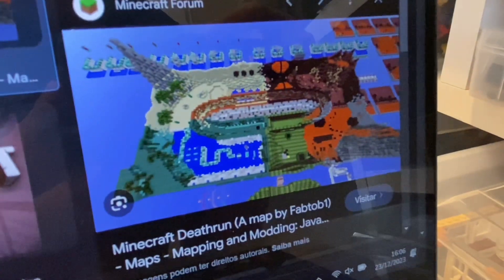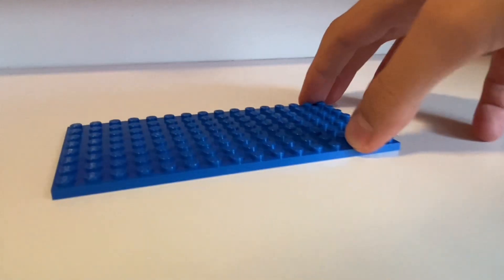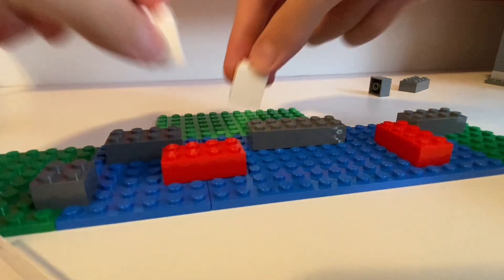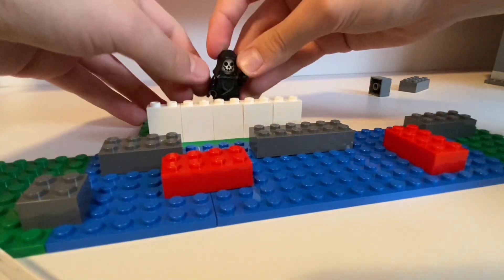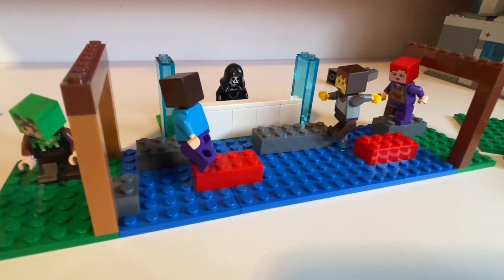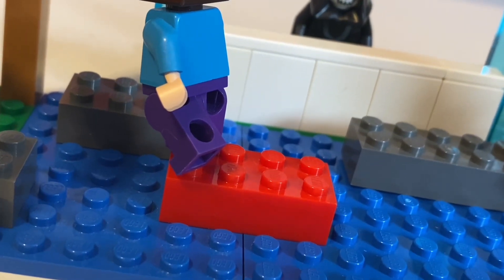I know it's not Minecraft-accurate but it's the best I could do. I'm not going to build an entire Death Run map, so we're going to do something a little more simple — just one obstacle, which I'm thinking will be a parkour course. Normally in these games water is kind of like a weakness, so we're going to build around that. I made this simple parkour course, then made the area where Death will stay with this little wall. I added our Death minifigure, and whenever he activates the trap the red blocks will disappear. Here's the complete mock — it's one of the simpler ones but it looks very nice.